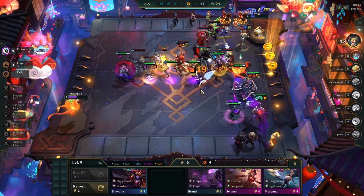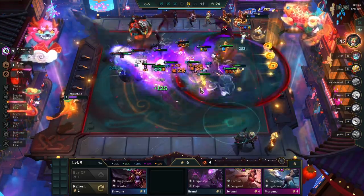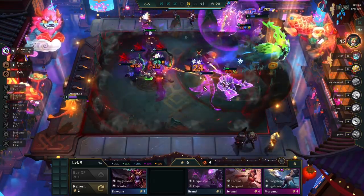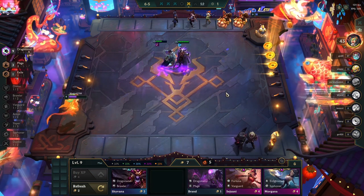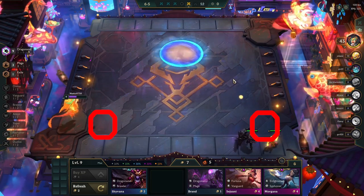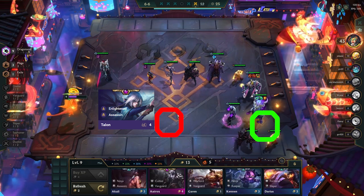This is the least impactful consumable in my opinion, but it does make comps that lack frontline stronger. It also allows you to stabilize a bit sooner. In one example, I got two target dummies from the lantern and three of my frontline units were 1-star, so without them I would have had to roll for at least one or two of them to be stable. They can also be used to outplay through positioning — place them in the back corners to get pulled by Aatrox, or in the middle back so assassins have to waste time attacking them before reaching your carry.